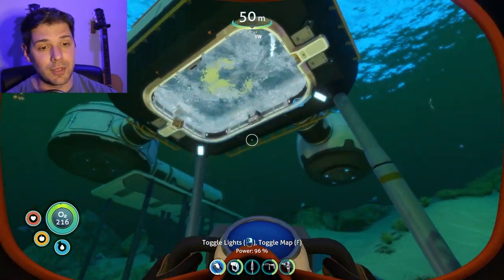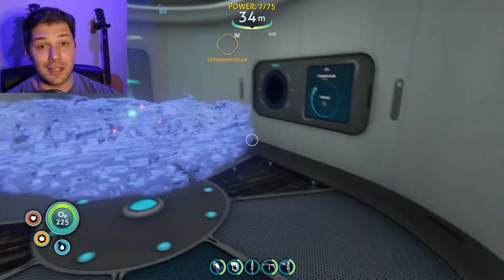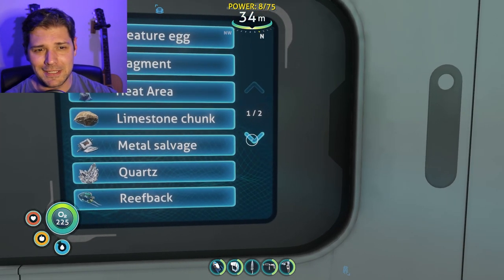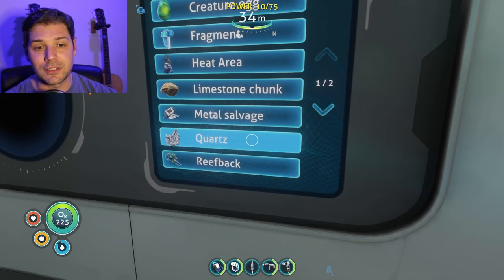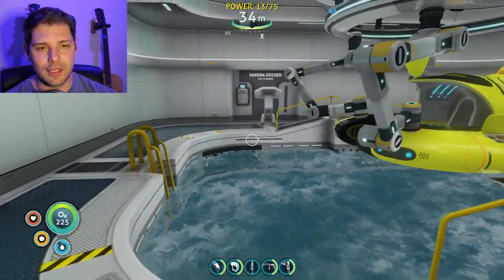It helps you farm way faster. I did it for stalker teeth and got like 10 stalker teeth in maybe two minutes. You can get a bunch of stuff — heat areas, reef backs, wrecks, sandstone, lots of other things. So if you're looking to farm in this game, seriously give this a shot. But there's something way cooler than this that we've got to do.